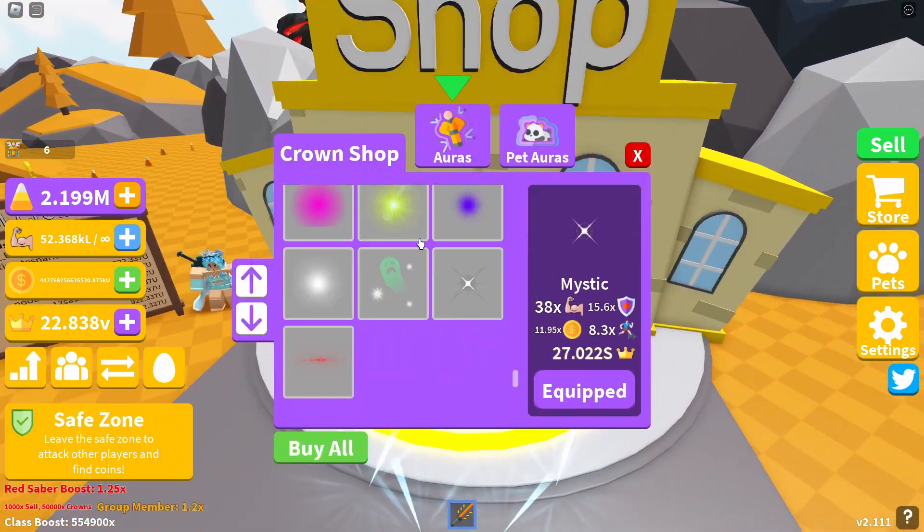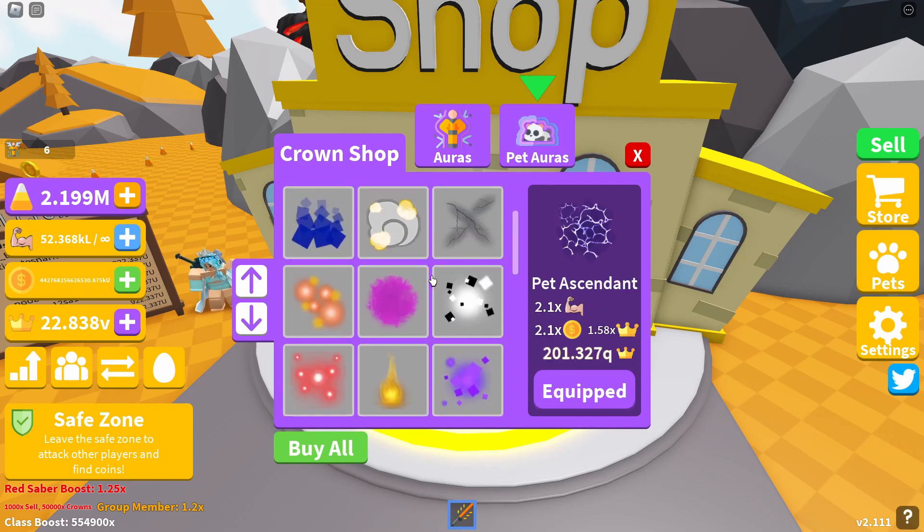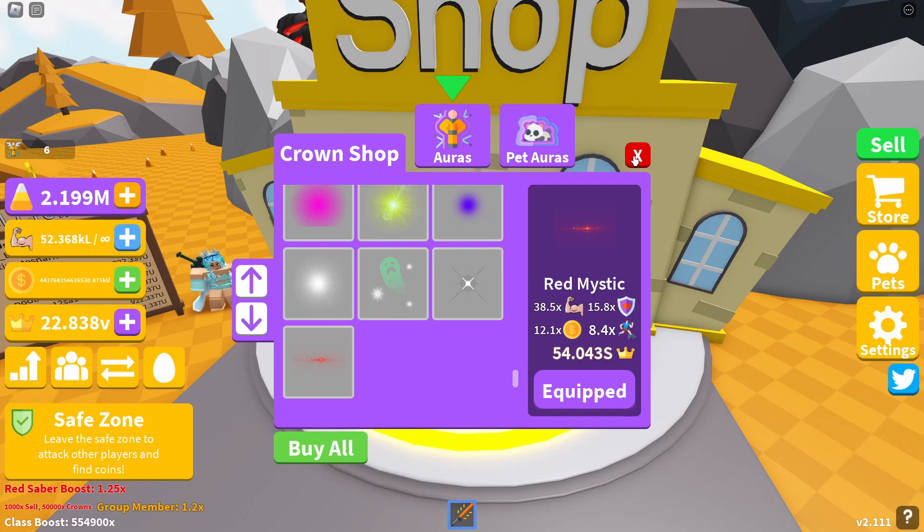Jumping over to the crane shop — the aura released last week was the Mystic, and this week's aura is the Red Mystic. It gives you 38.5 times strength, 15.8 times shield and health, 12.1 times coins, and 8.4 times run speed. It costs 54,043 crowns. I'll buy that now. There are no new pet auras at the moment unfortunately, so it's just the Red Mystic for avatars.